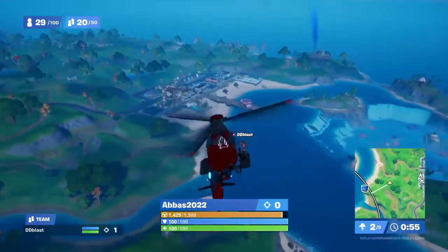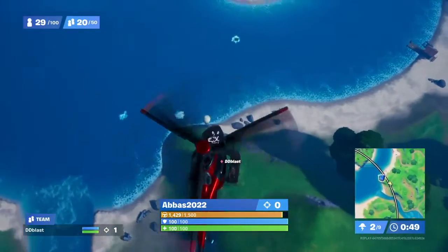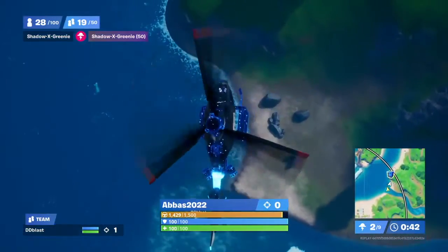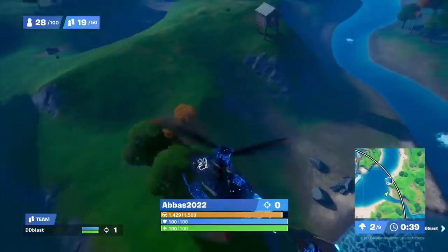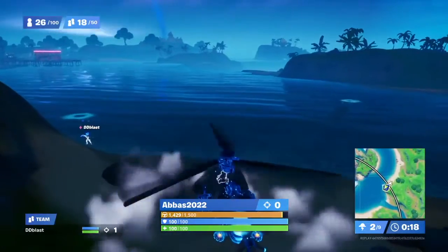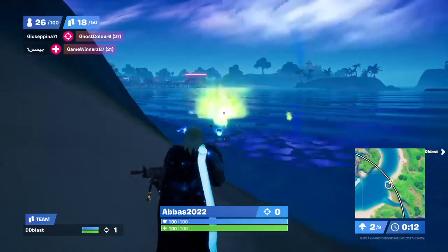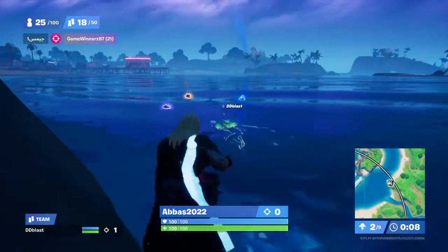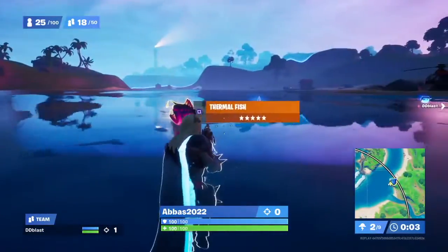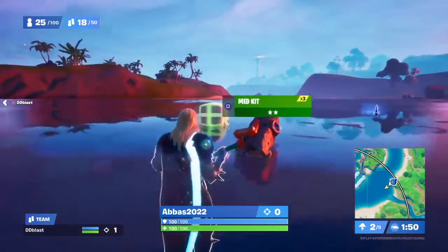There are only 29 people remaining so we're getting close. We're going around and decide to check a blue loot box. DD Blast jumps down to look and opens it. I get a lamp and wait for him. I'm running towards the river to check the loot — I think he found a purple fish and I got a thermal one. We look at the map and I end up eating mine.